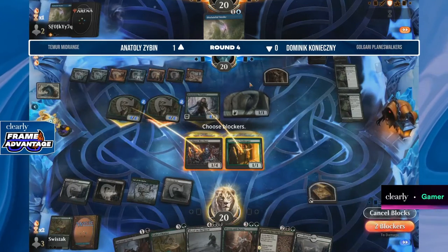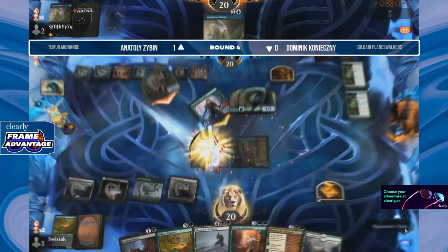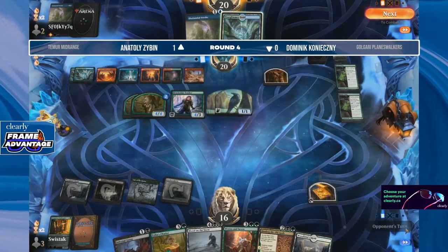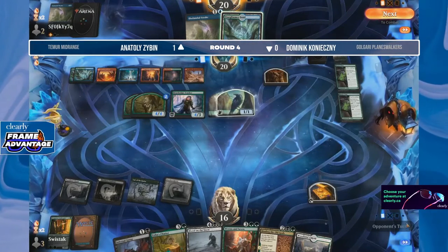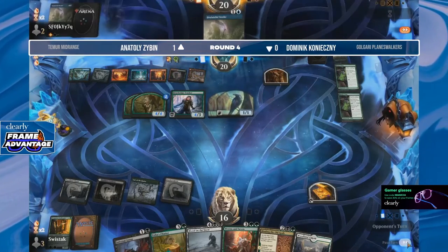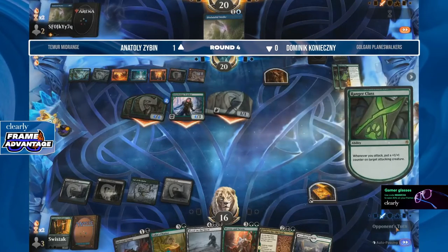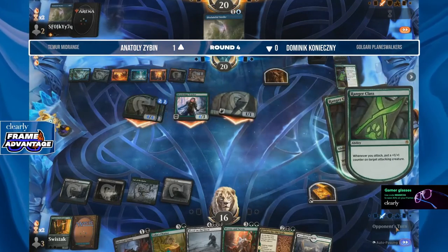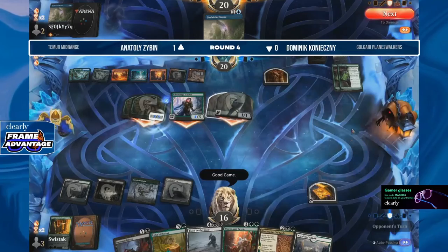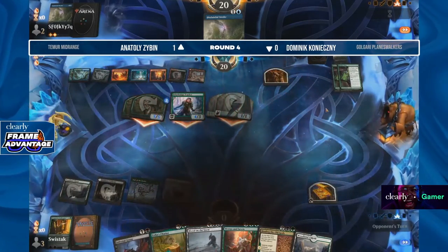Blocking time, because these attacks hurt — Ranger Class and Alrund's. Just two chump blocks — that feels real bad when you get another turn. Hey, we finally got that snarl to untap. We can level Ranger Class to level two or three, or level that other one and get two counters. Doesn't really matter at this point — we have 12, 13, 14, 15, 16 damage coming in. 16 equals dead. And that's going to be a pretty convincing victory for Temur Midrange in the hands of Anatoly Ziben — Golgari Planeswalkers could not find land to save Dominic's life.